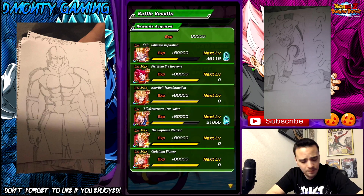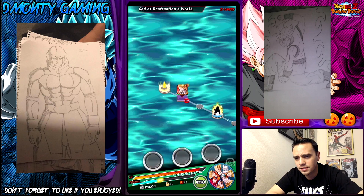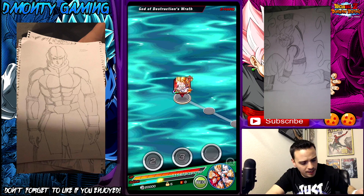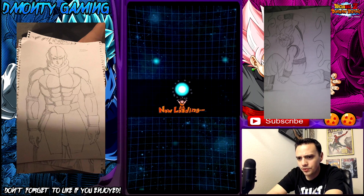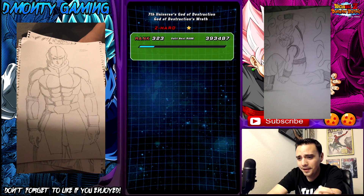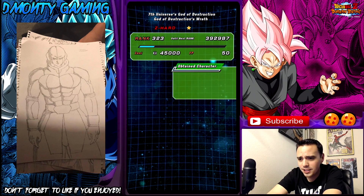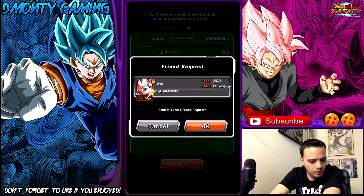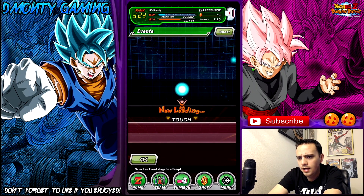If you have the right units, you can take him out in one hit. A lot of people were asking me about Beerus and having trouble with the event because of that stupid mechanic where only gods can do extra damage to him. So I wanted to put this out there to see if I can help anybody. We actually did this way faster than I expected, so it's kind of a shorter video, but that's okay.